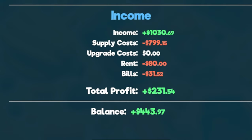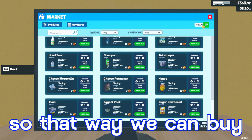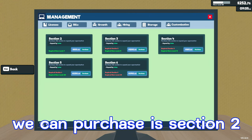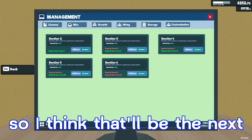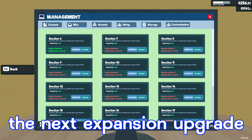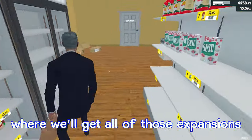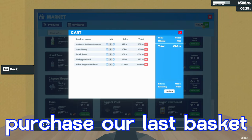We're back at it, opening right away. We're still waiting to get to that $540 mark to buy the next ten items in our basket. I was looking at the storage tab and the next section we can purchase is Section Two, going for $800, so that'll be the next thing we buy. The next product license is $1,100. The next expansion upgrade for the supermarket is Section Six at $4,400 — it's just a matter of time before we get there. We finally have enough to purchase our last basket of items.